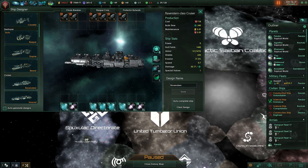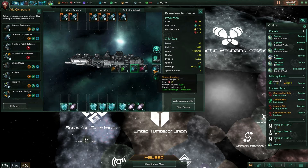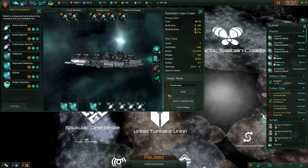The Ravenstern cruiser — what the shit, man. The Ravenstern class does not have the torpedoes and it doesn't have the right warp drive. So we're going to have to just get rid of one whole shield slot. I'll auto-complete that. Oh yeah, that's perfect — that's exactly what you want.